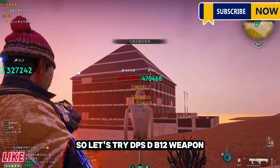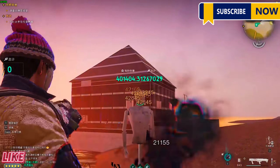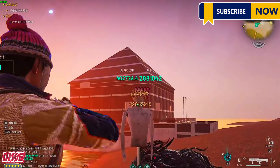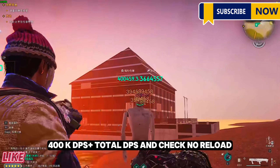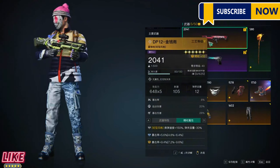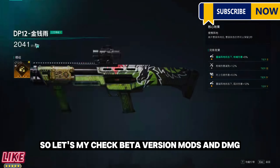So let's try the DPS of the DB-12 weapon — 400K DPS plus deviation, 400K DPS plus total DPS, and check no reload. Let's also check beta version mods and damage.